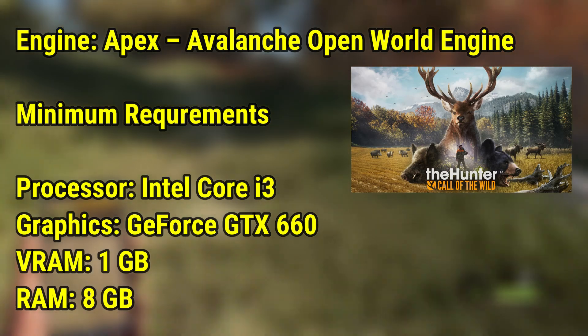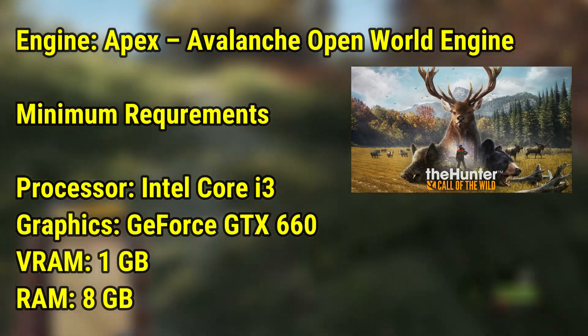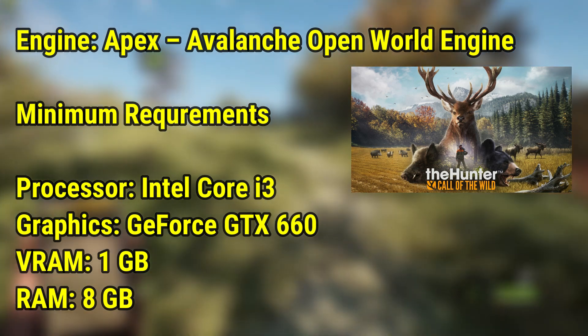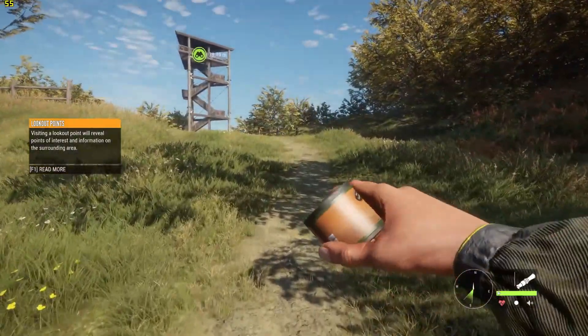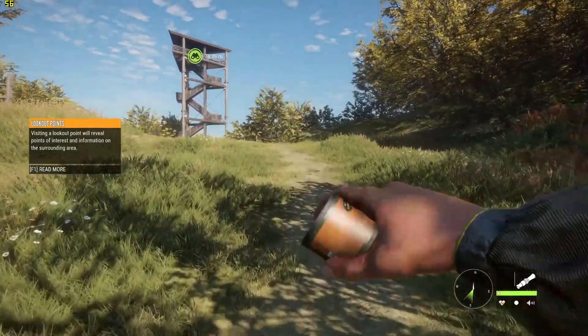The Hunter: Call of the Wild is a 2017 game running on the Apex Avalanche Open World engine. These are the minimum system requirements of the game. Let's see how much performance we will get after destroying the graphics completely. Let's go.